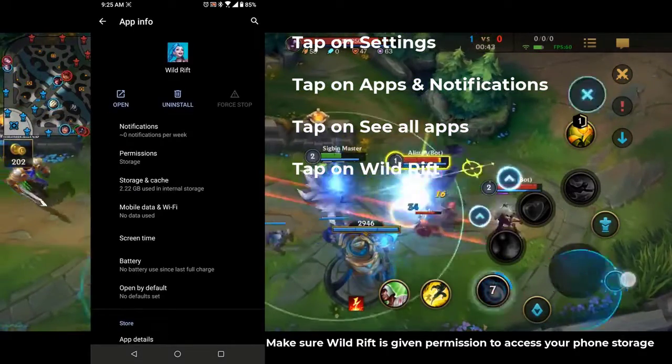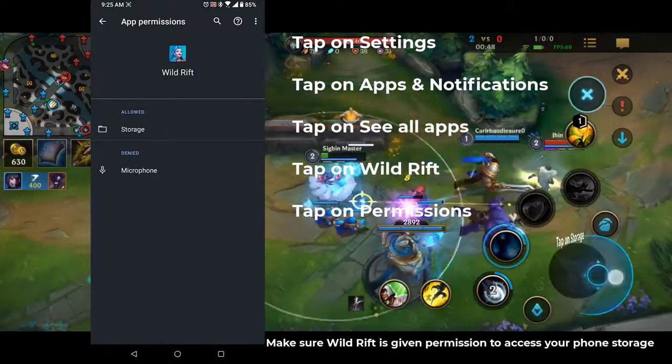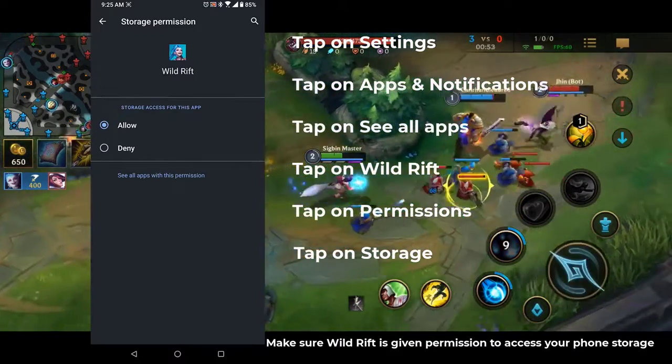Tap on permissions — this is where you can access the app permission settings. Tap on storage, which is where you can access the storage permission setting. Tap on allow to grant the app access to your phone storage.